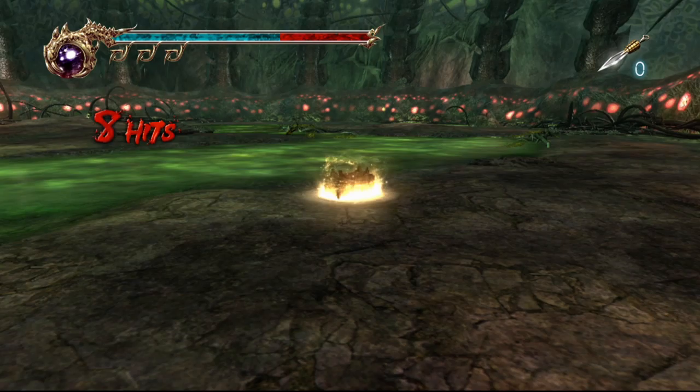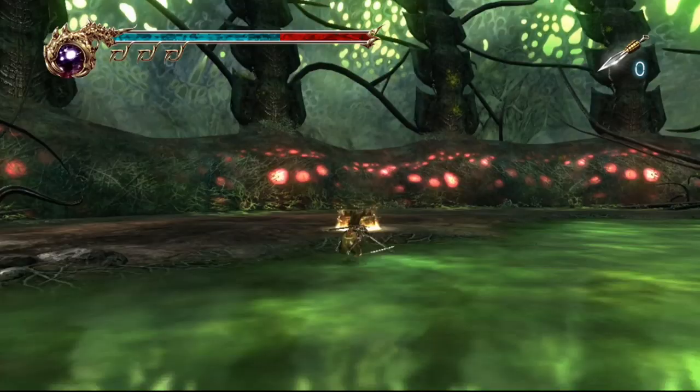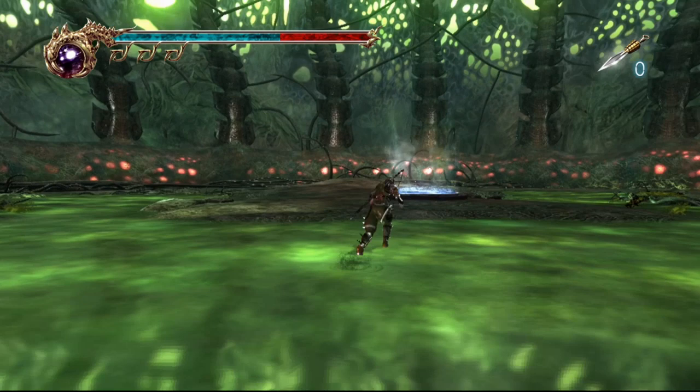I got them all - they go on just a little bit too long, but they did give me a Talisman of Rebirth, which is a super good item that basically brings you back to life once. I'm going to equip it because the level boss you're going to fight is pretty tough and has a lot of instant kills. You have to equip it, otherwise it might get used during a fight you didn't want.